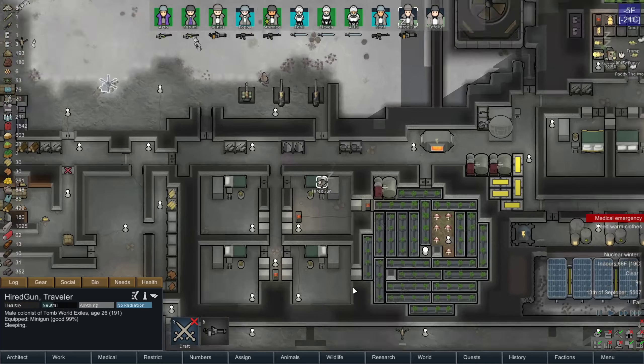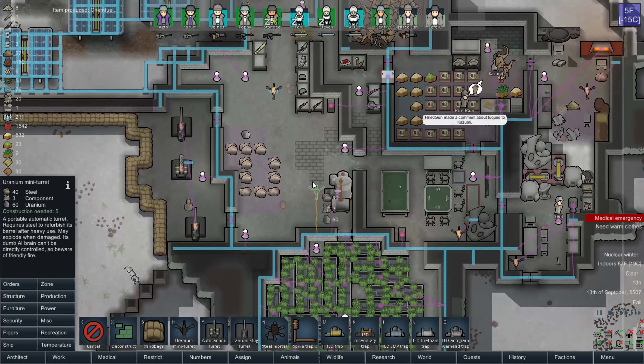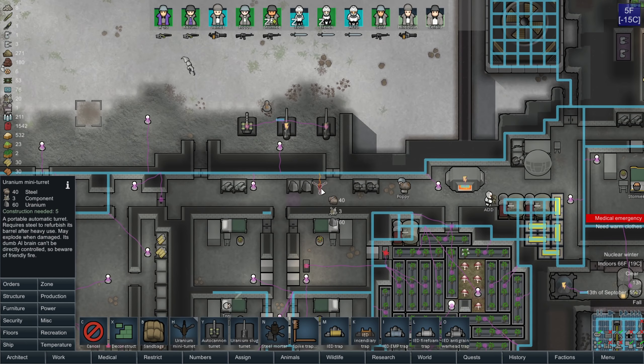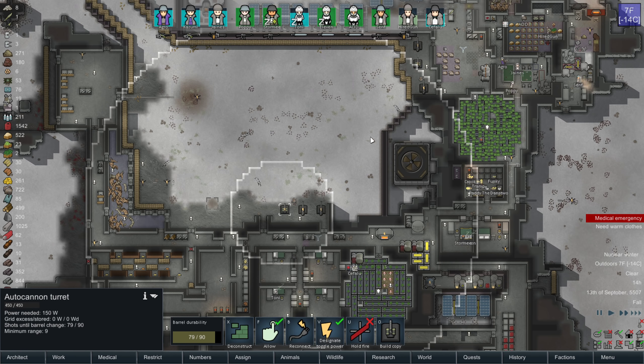I have no problem sacrificing these animals — sad for the animals, but necessary for my survival. That's why I'm breeding them in the first place. Our steel and uranium stockpiles are getting decent. I want at least a few hundred uranium for reloading. Hopefully I won't lose any of these turrets — I'll do my damnedest to prevent the loss of the turrets.